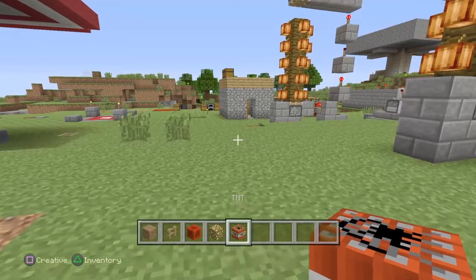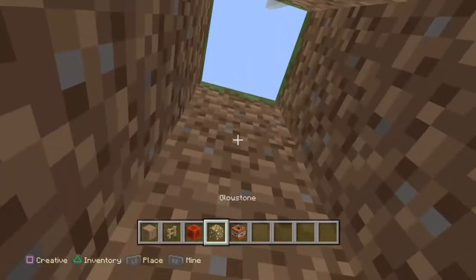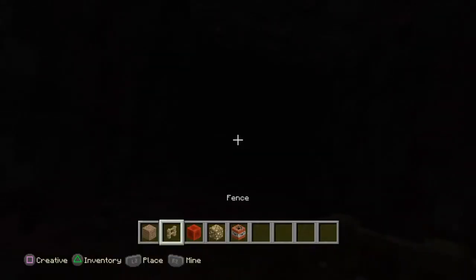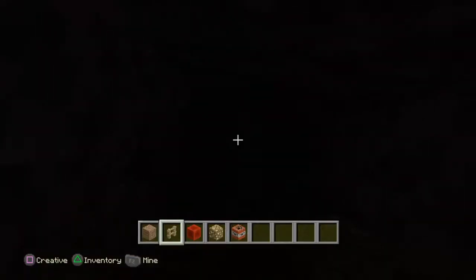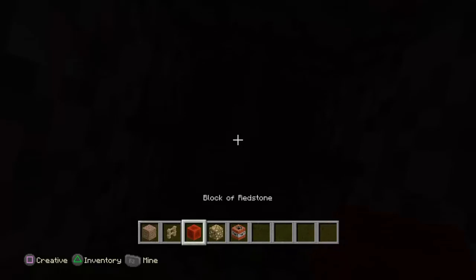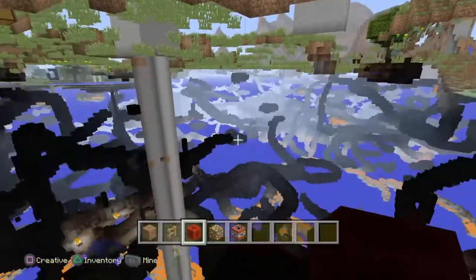Then you pretty much just want to dig down a few blocks like I have done here, and then right up above you, you just want to place down a fence like I have done there. Then on the fence you want to put one of these three blocks right up above you.